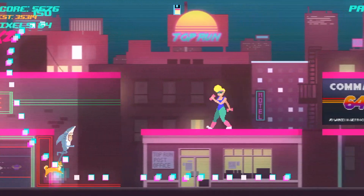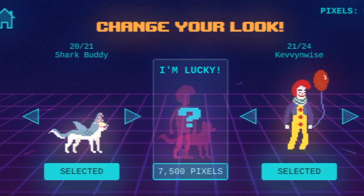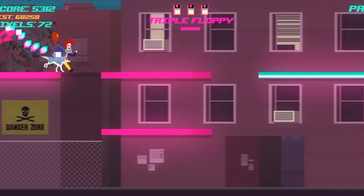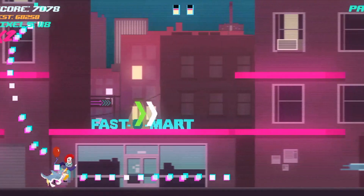You collect pixels as you run, which is the currency for this game that allows you to buy ability boosters and new costumes that are 80s teens. The style this game offers is phenomenal — the neon lights of the city you run through with its wonderful pixel art style is just a joy to behold.